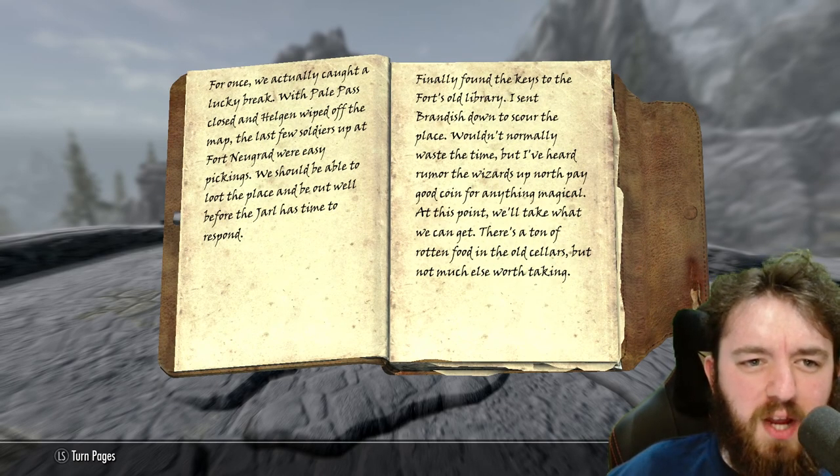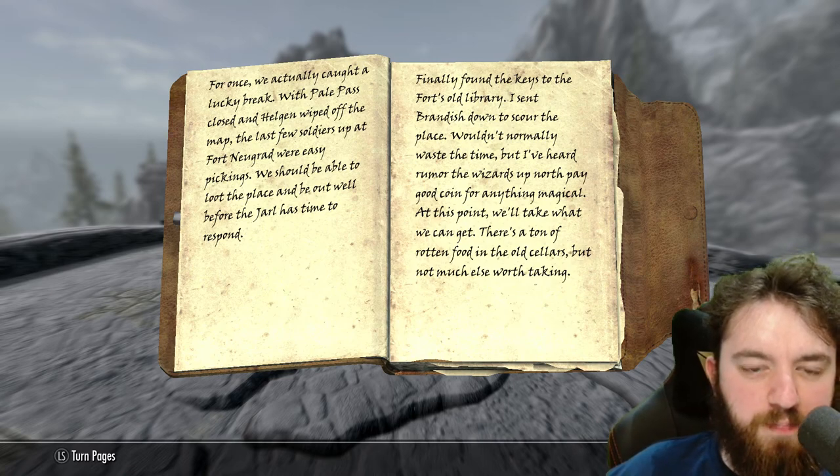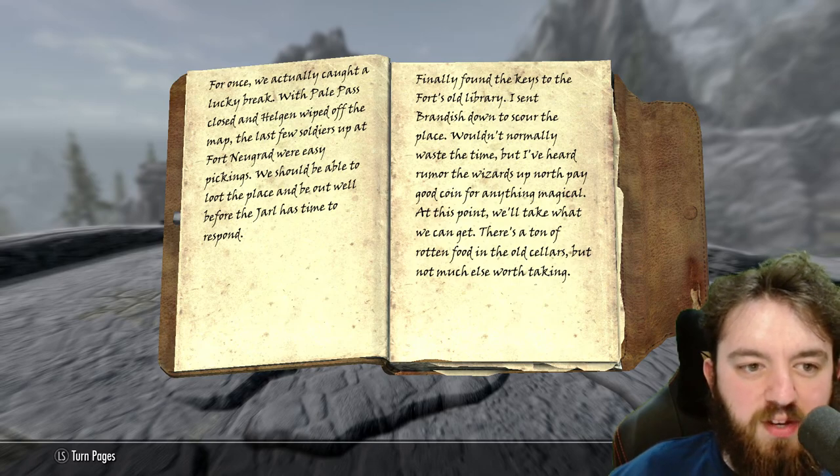The Bandit Journal reads: 'For once, we actually caught a lucky break. With Pale Pass closed and Helgen wiped off the map, the last few soldiers up at Fort Neugrad were easy pickings. We should be able to loot the place and be out well before the Jarl has any time to respond. Finally found the keys to the fort's old library. I sent Brandish down to search the place. I've heard rumours that the wizards up north pay good coin for anything magical. There's a ton of rotten food in the old cellars, but not much else worth taking.'